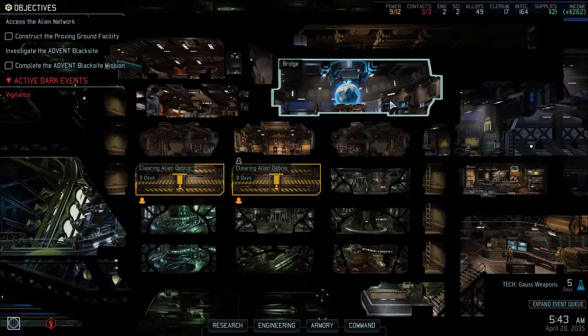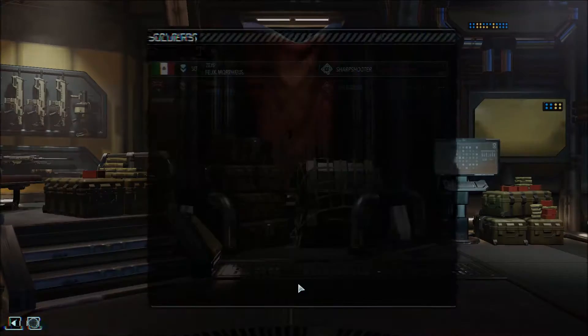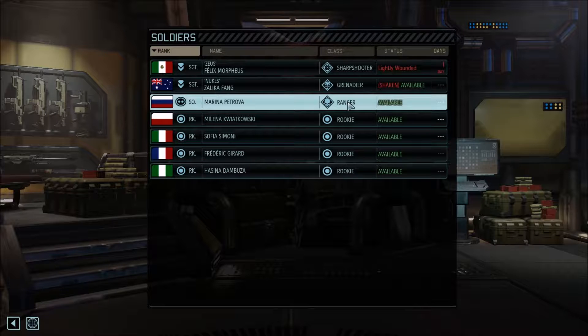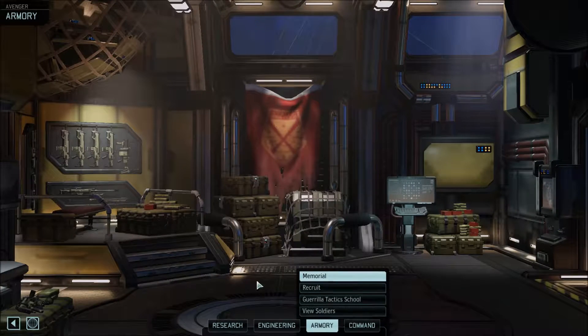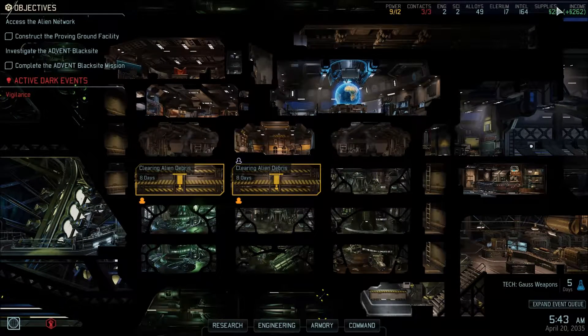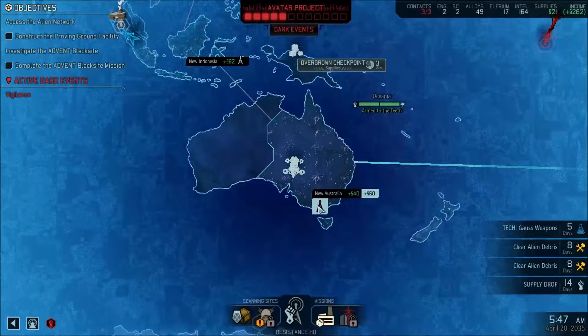Hello everybody and welcome back to some XCOM 2. Last time we actually ended up getting wiped out, so let's see if we can start making a recovery this mission. We're left with a Ranger, a Grenadier, and a Sharpshooter. As long as the mission doesn't start for one day, we'll at least have three semi-trained troops. The Grenadier and Sharpshooter are high level at least.